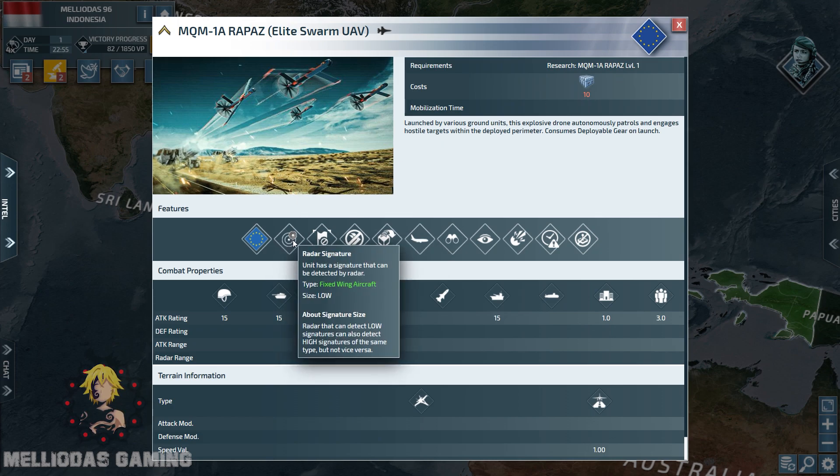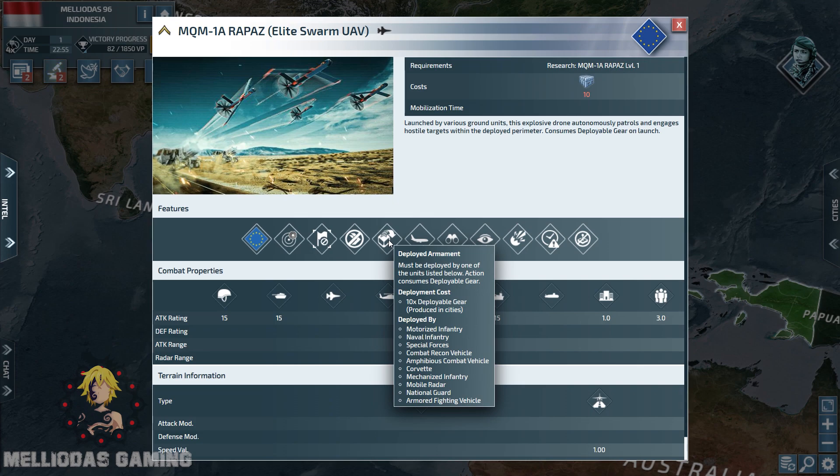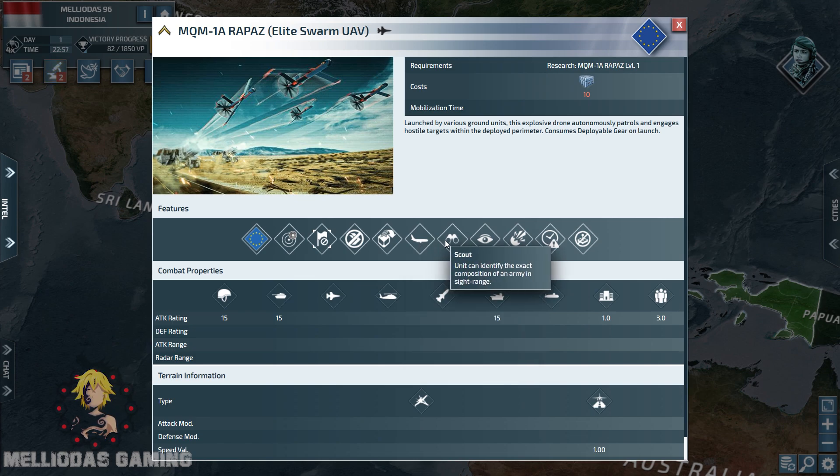This is an overview of its features and perks. It has a radar signal of a fixed-wing aircraft, it is immobile, and it can be deployed by several units such as motorized infantry, naval infantry, special forces, combat recon vehicles, and more — importantly, National Guards. It is a fixed-wing aircraft and it attacks soft targets, surface vessels, and hard targets. It has scouting abilities, can reveal stealth, and is a single-use unit like missiles.